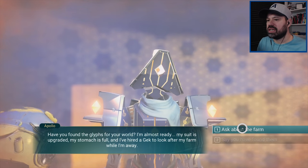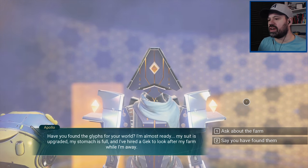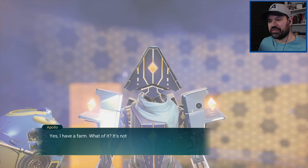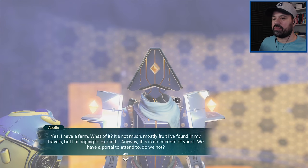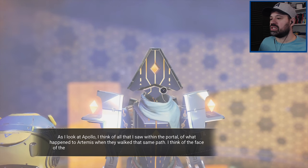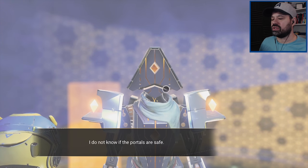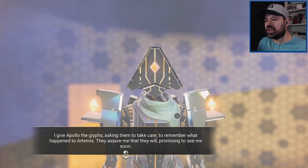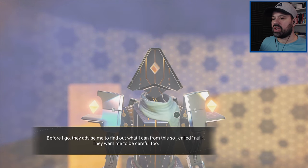Apollo! How are you? Have you found the glyphs for your world? I'm almost ready — my suit is upgraded, my stomach is full, and I've hired a Gek to look after my farm while I'm away. Yes, I have a farm — mostly fruit I found on my travels, but hoping to expand. We have a portal to attend to. I give Apollo the glyphs, asking them to take care and remember what happened to Artemis. They assure me they will, and before I go they advise me to find out what I can from this 'Null'.